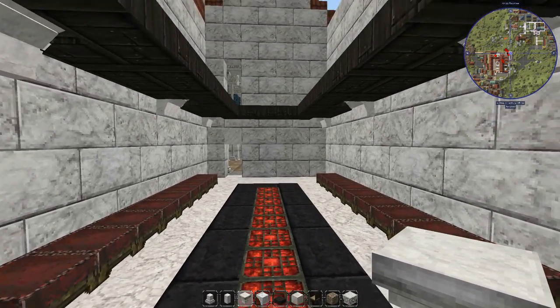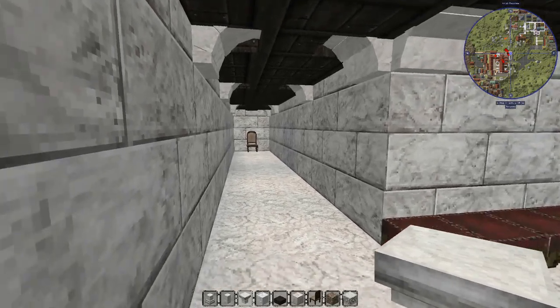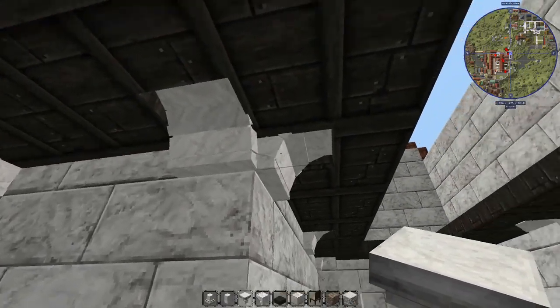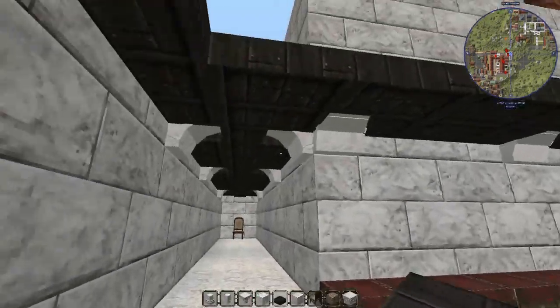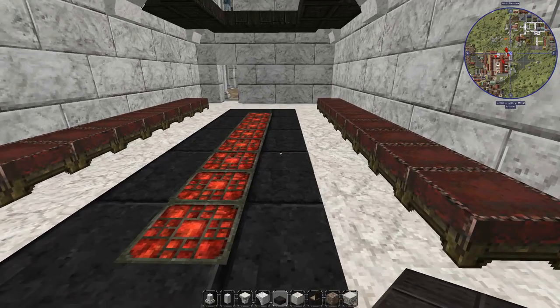We'll put some more decorations up, obviously. I think this is kind of what we're going for, and then we'll put office works and stuff back through here. We'll wall this off with dark oak slabs, vertical slabs here for the door end, because we've got our white, black, and red color scheme.